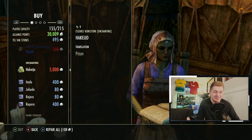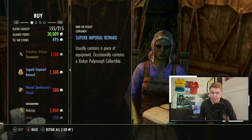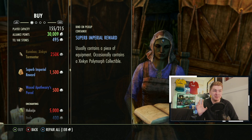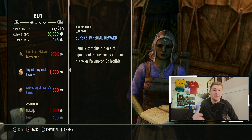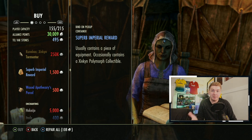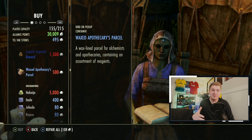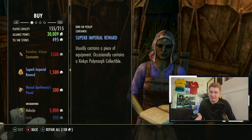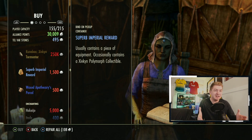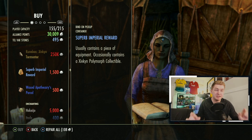For those of us who don't play on PC, knowing the actual exchange rates is important. Because the Superb Imperial Reward is actually a very good alternative. Unfortunately I lost my footage of opening a bunch of these, but basically for 1,500 Telvar you are rolling for a bunch of really good items, including all of the sets dropped in the Imperial City. So at 3,000 to 4,000 per, about 15,000 Telvar gets you around 45,000 gold — but the rates will be different on PC, though the conversation is the same.